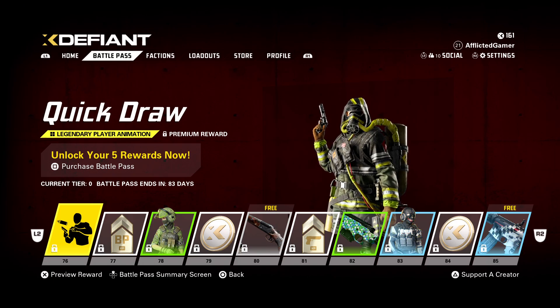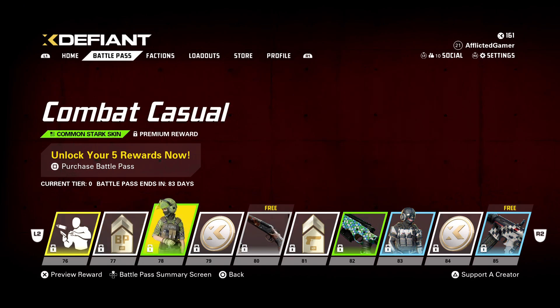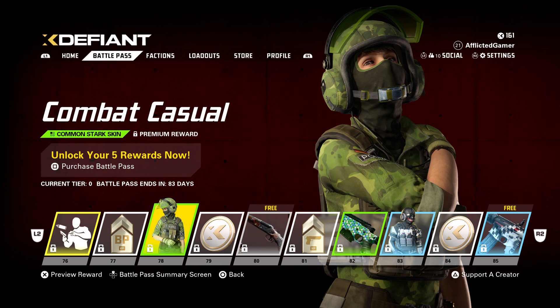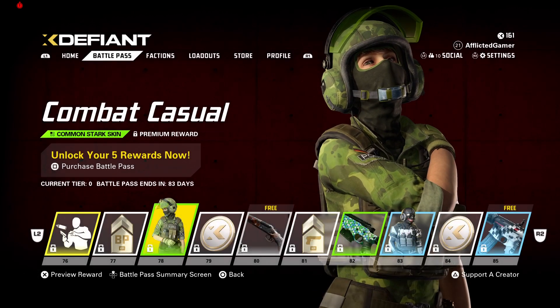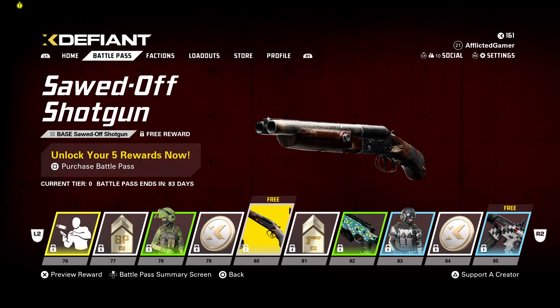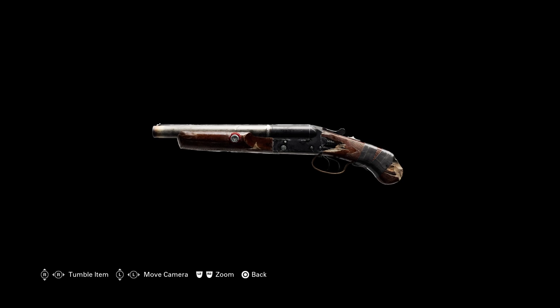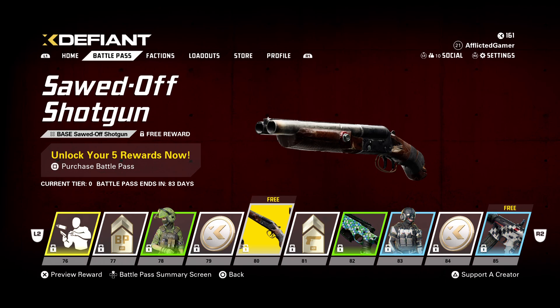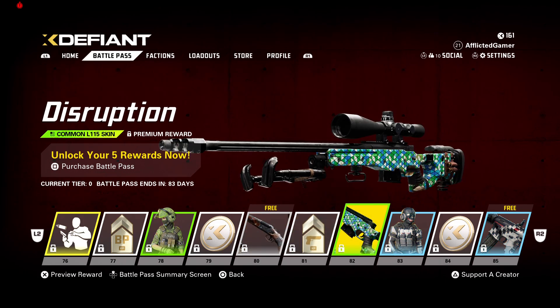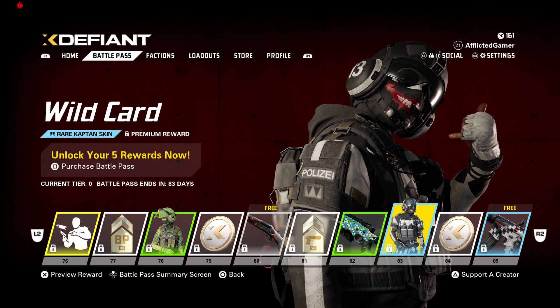Quick Draw — legendary player animation, emote. Battle Pass XP booster. Combat Casual skin — not bad. There's a lot of common stuff; I noticed I wish there were some legendaries in there, in the beginning or something. Then the Sawed Off as a free reward. Weapon XP booster. Disruption for the L-115. We've got Wild Card again for the Capit skin here.